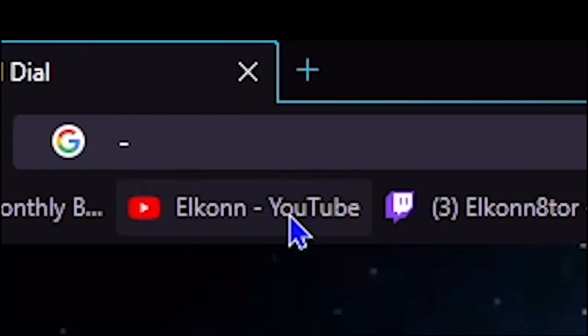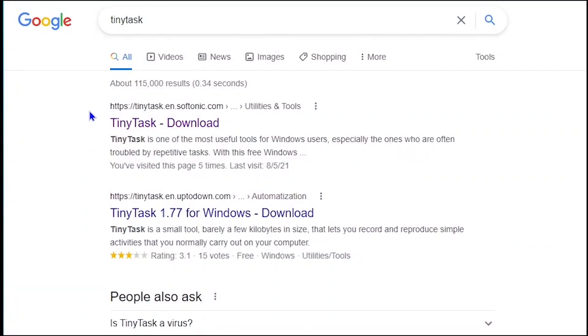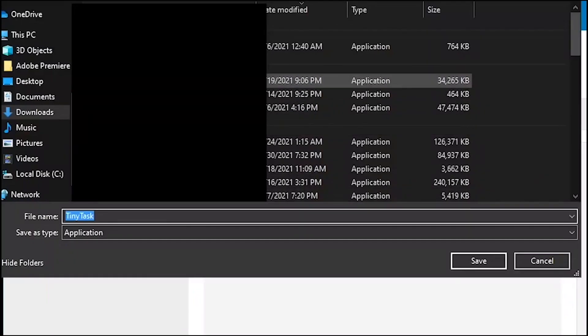You're going to come up to the search bar and type in TinyTask. Once you search TinyTask, click the first link that pops up, which is the TinyTask download page. Click it and it's going to bring you to that page. Come over to 'Free Download for Windows' and click it. It'll bring you to another download page — click 'Free Download for PC' and save it in your downloads folder.